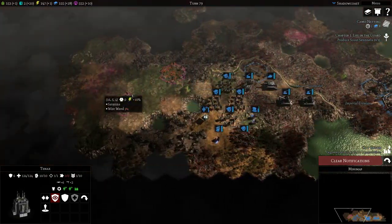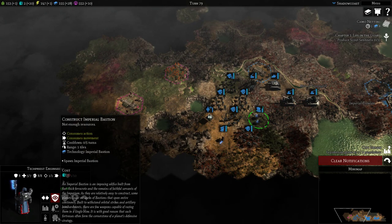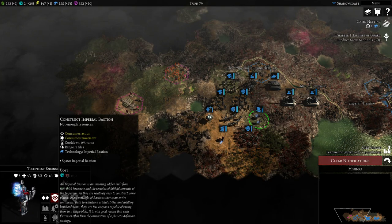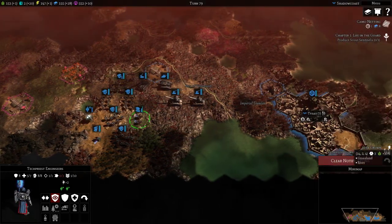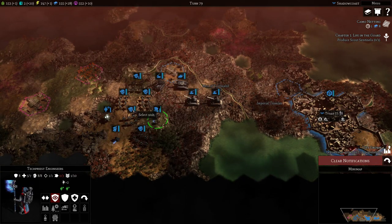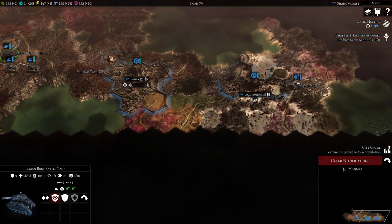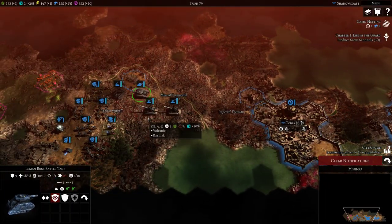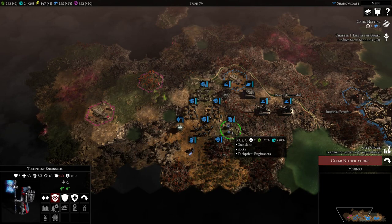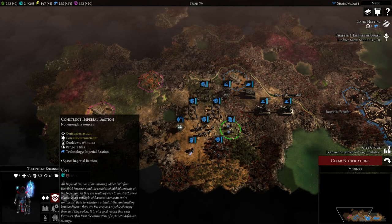The second thing Engine Seers can do is build an Imperial Bastion — basically like a Fortress of Redemption, except in my opinion more badass because I like the Imperial Guard. This will be a mainstay of our strategy. We are effectively going to have multiple cities producing multiple units to keep churning out infantry fodder and higher-tech, better-armored units, as well as supercharging our economy. We will also consistently be building Engine Seers and dropping tons of Bastions to slow the enemy down and absorb damage as we use our artillery and higher-tiered units.